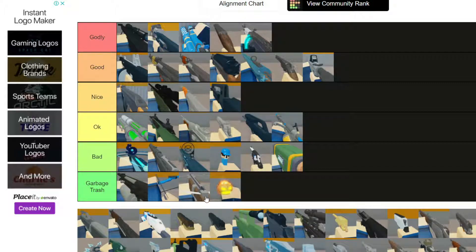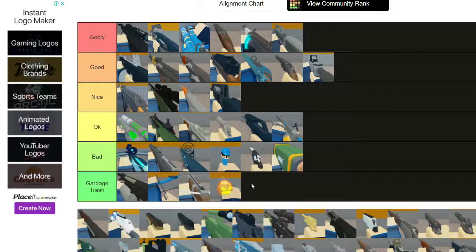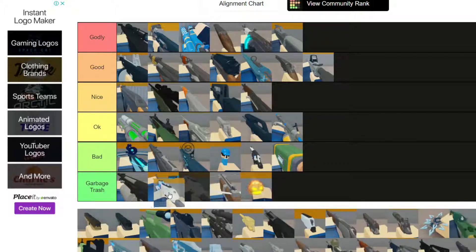FMG Godly - everybody knows. The FM Fell I think goes in the Nice category - it's not that great but it's pretty decent and I really like it. Next we have the Focus - it goes on Okay. It does have a very good fire rate but it doesn't do nearly enough damage.